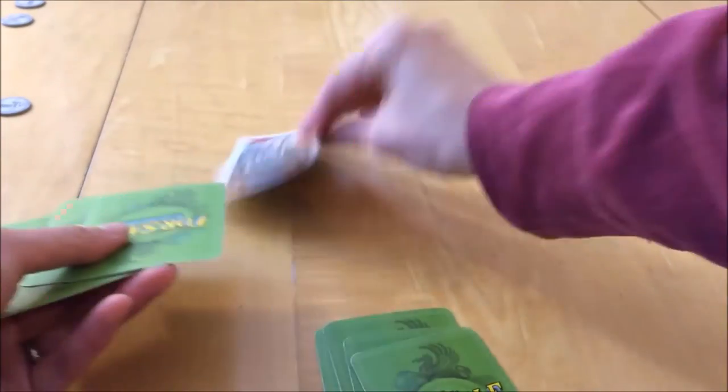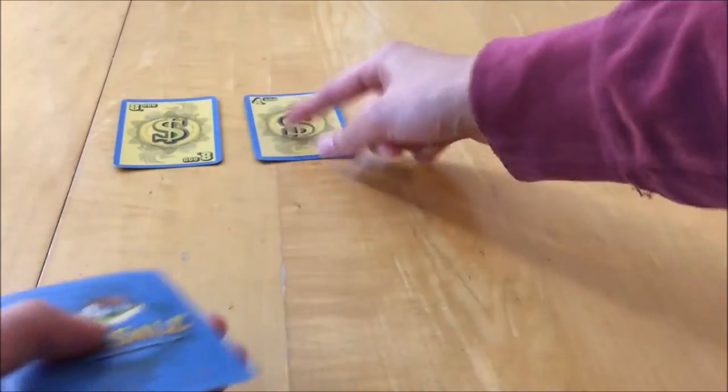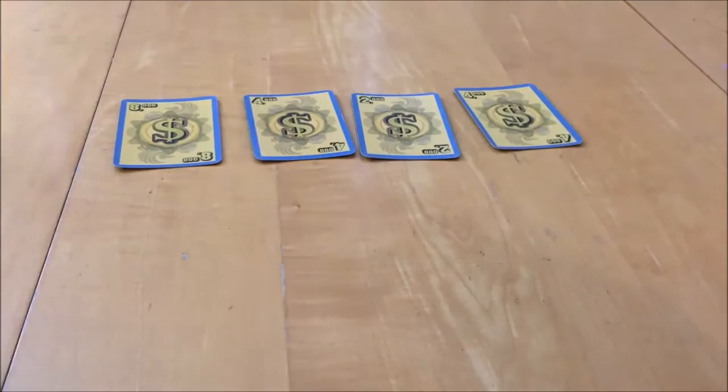Property cards go face down in front of you. Rounds continue until the house deck is out of cards. Players keep their unused coins. In the selling phase, each round you'll set out a number of currency cards equal to the number of players face up.